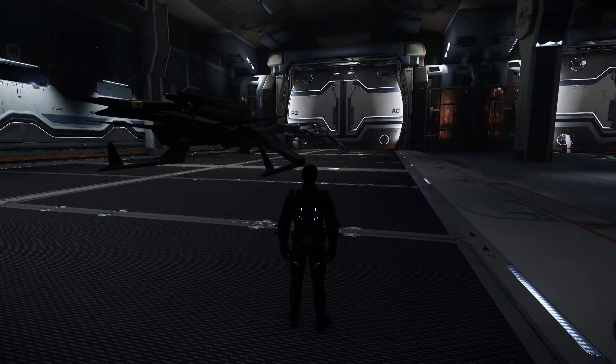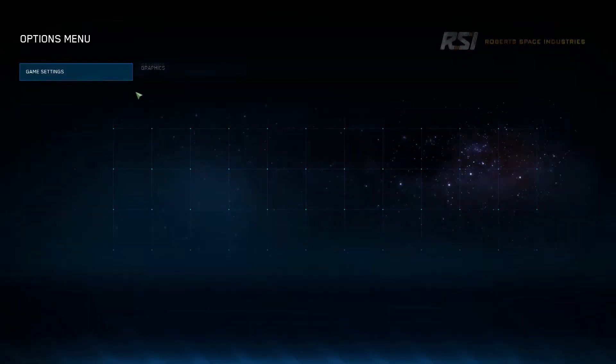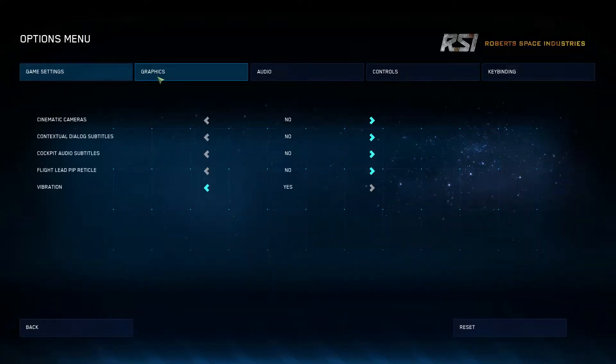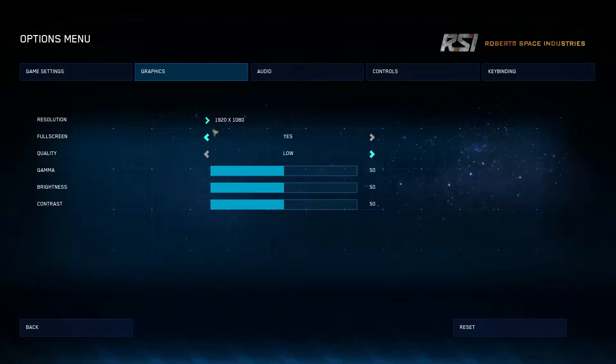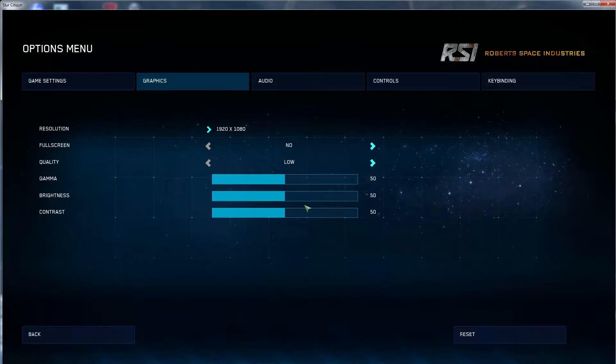Here we go. Start up Star Citizen — you're going to have full screen — then go to Options, then go to Graphics. Right where it says full screen, you're going to switch it to Windowed. Obviously you don't want to play in windowed mode; that's not the point of this video.